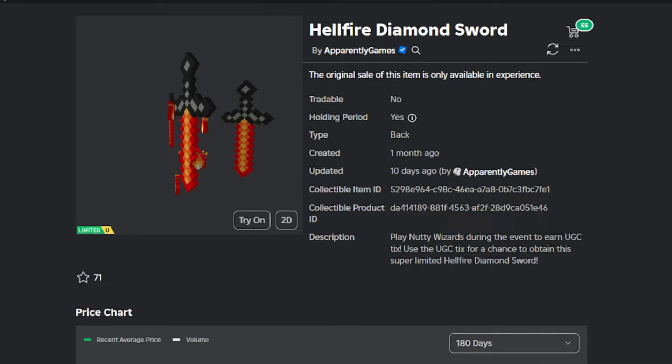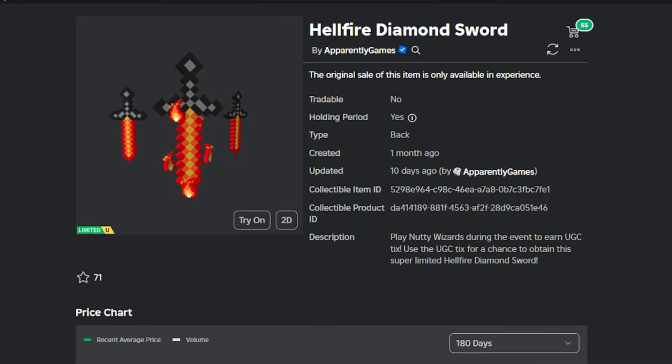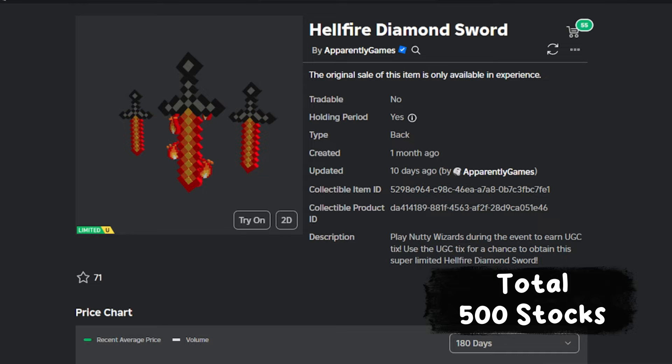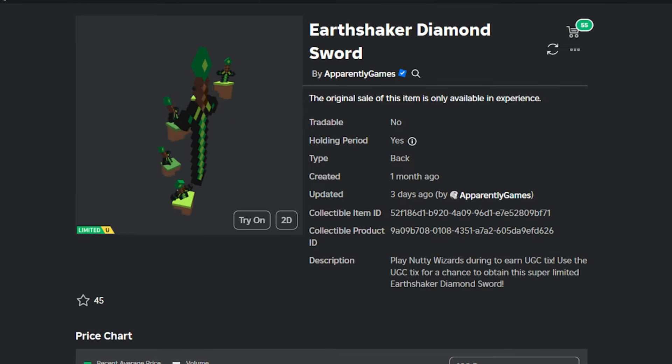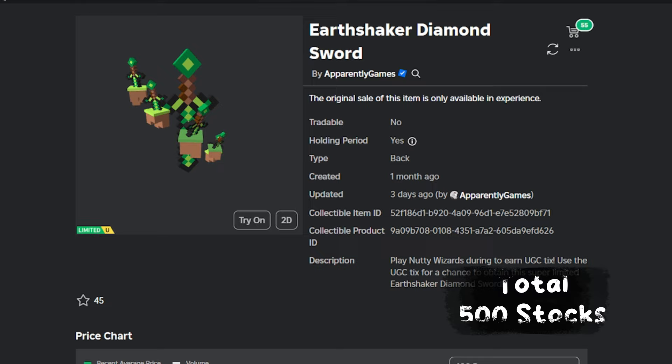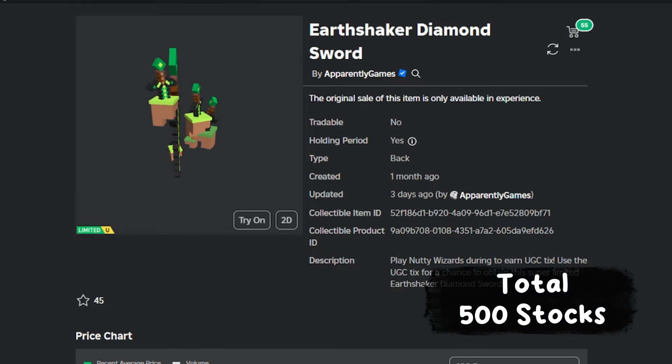This is a Hellfire Diamond Sword item just released. For the stock, only around 500 will be available. And the other item is the Earthshaker Diamond Sword. For the stock, only around 500 will be available.